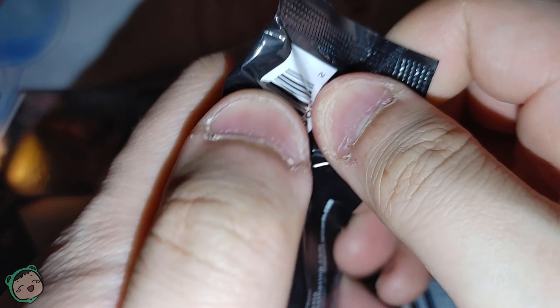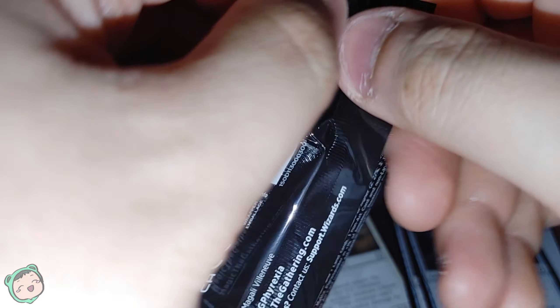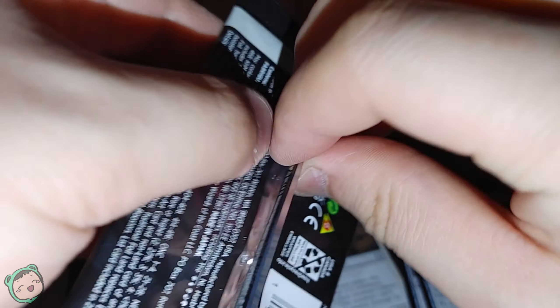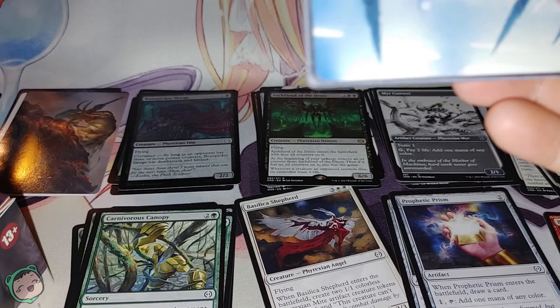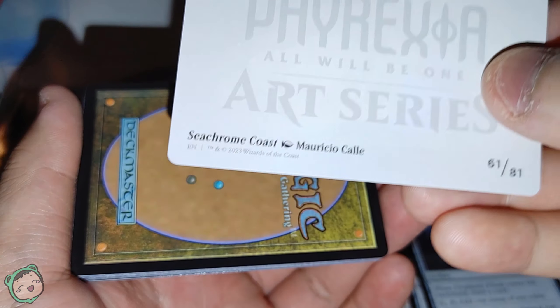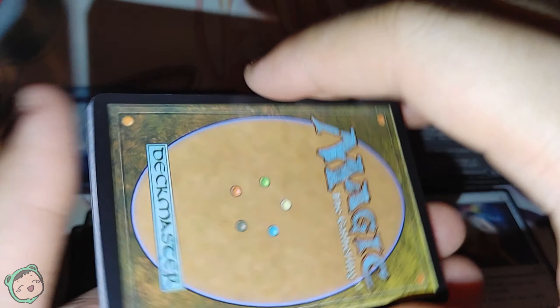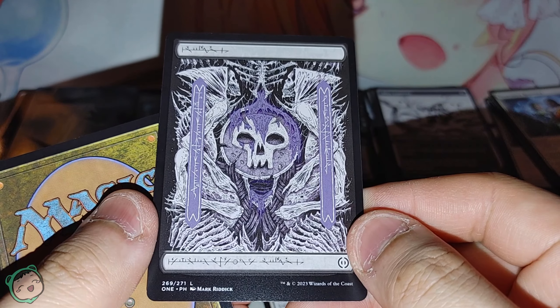Two packs left for this video. Let's see what we get. This one is kind of hard to open — there we go, just requires a little more effort. The art card is the Seachrome Coast — it's a pretty land. And in the pack, a Phyrexian-looking swamp.